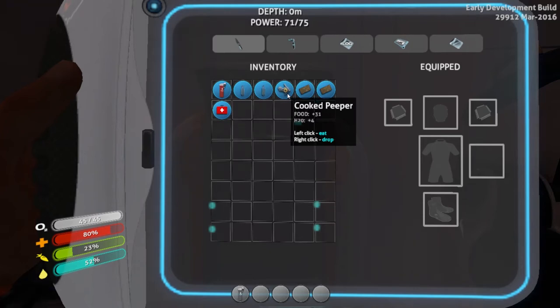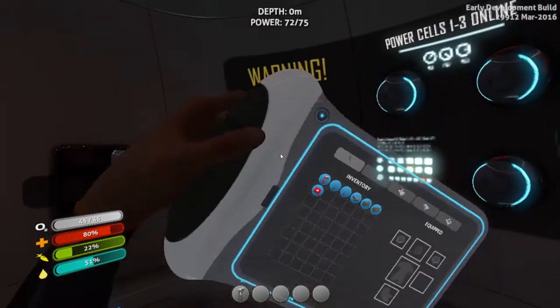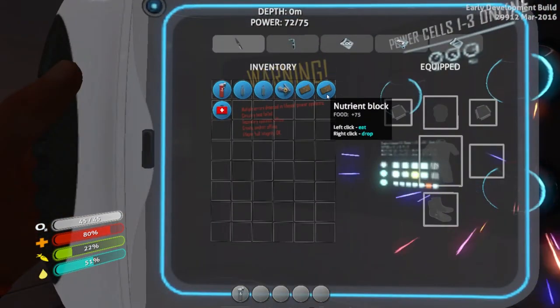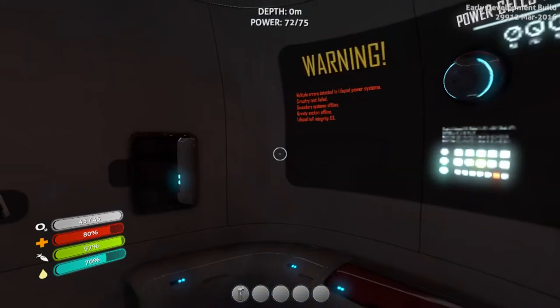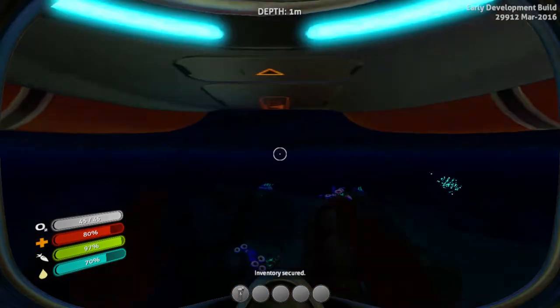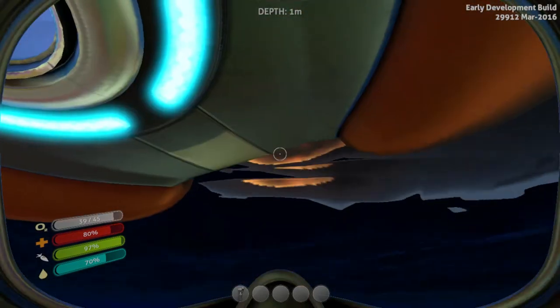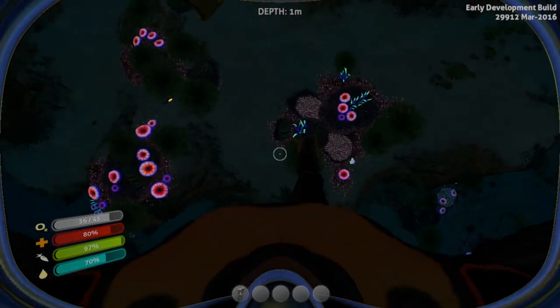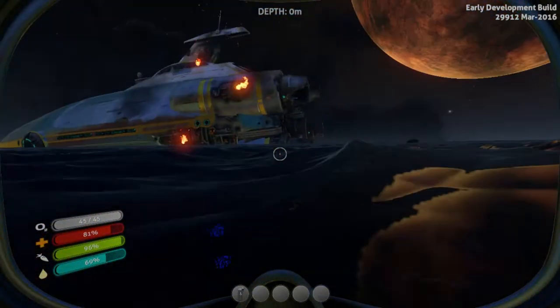Eat your nutrient block by left-clicking it to get back up to 97% food. The filtered water gives plus 20 water, so drink that to keep your water nice and high. One of the biggest things you want to do in this game is start collecting. The first resource you want is titanium, because titanium is pretty much the building block of everything. You can see the Aurora ship over there — that's the ship you crashed in.